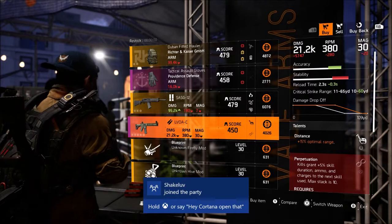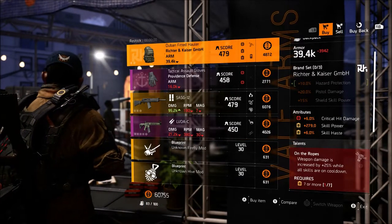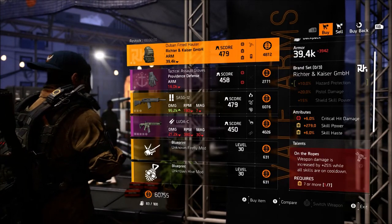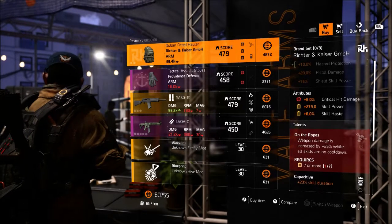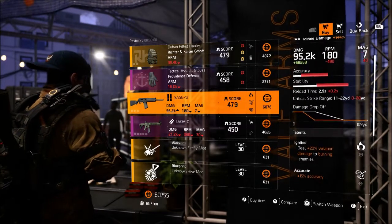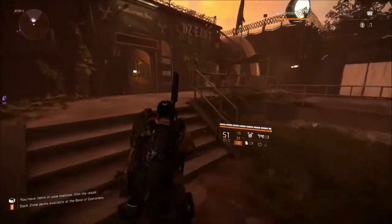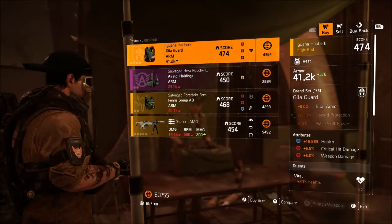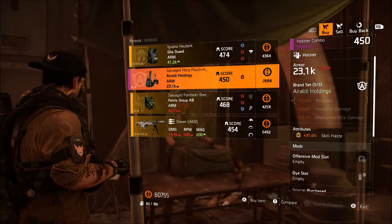Now once you're done there, go over to your DZ vendors — this week they are not really selling anything good overall, but there is one thing I highly recommend picking up. It's probably the main thing I would recommend out of everything being sold this week, because it will really help you through the raid and PVE missions in general. Starting with DZ East: they are selling a Gila Guard chest piece with Vital on it — crit chance, crit damage, weapon damage, and health — and you can roll crit chance on there as well.